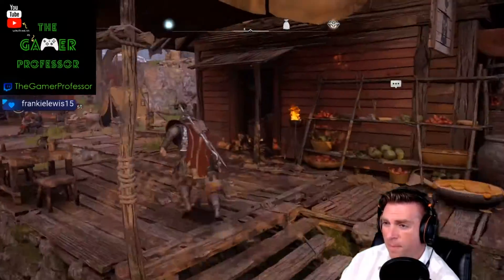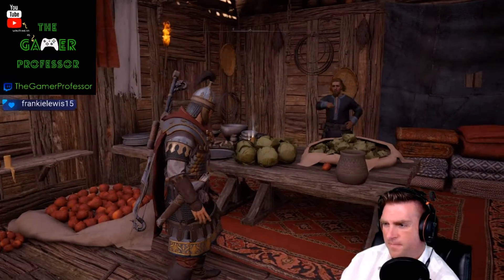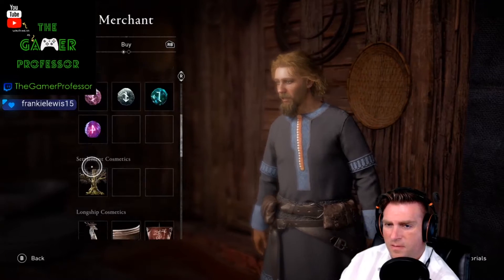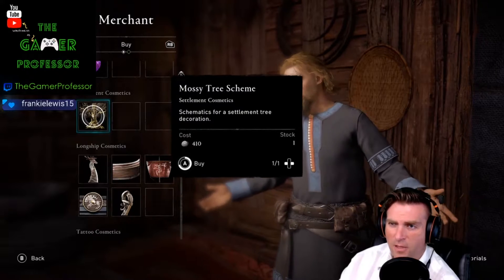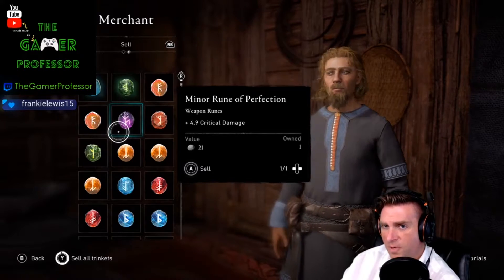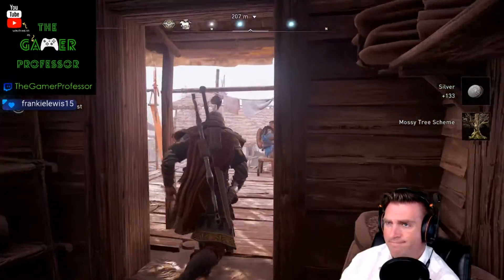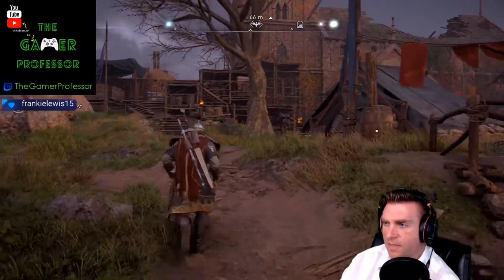Some of these shops every now and then will have random weapons and stuff. Let's see what he's got here. This one's low health — he's just got a dagger. I'm buying all the settlement things so that I can make my settlement look as nice as possible. But I still don't have the upgrade for my ship, so I can't really do anything with the ship just yet — can't make that look nice either.